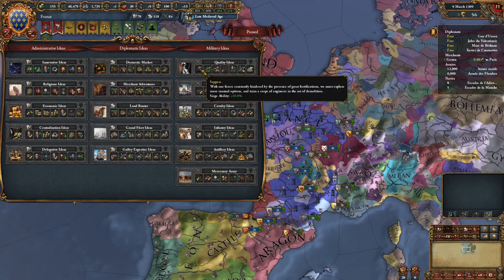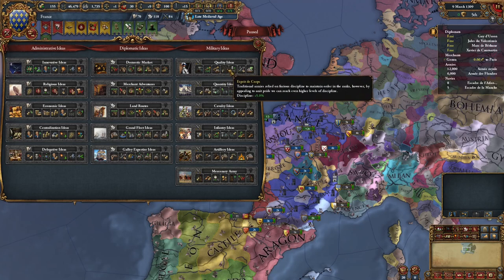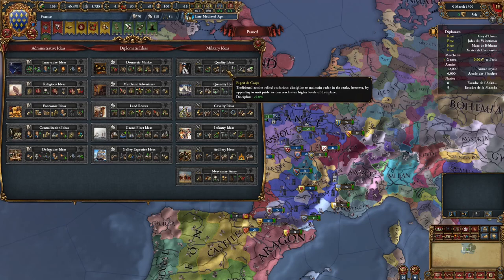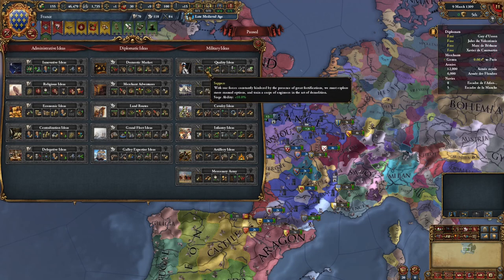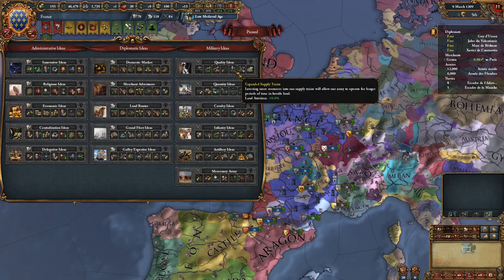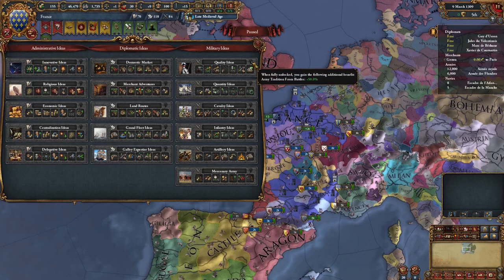Let's look at some examples. One of my favorites — Quality Ideas — has Siege Ability right off the bat, Army Recovery Speed, Morale, and Morale of Navies, plus Discipline much earlier than normal. I do like how this mod makes up for having fewer ideas by having the better parts of the idea group come much earlier on. Having Siege Ability so early makes this a lot more powerful than having it later in the idea group. There are also no Admin Ideas — instead there's Centralization, which works relatively like Admin Ideas.